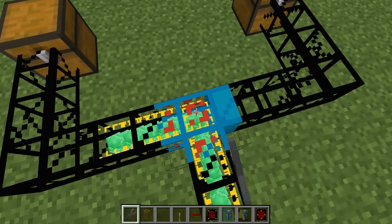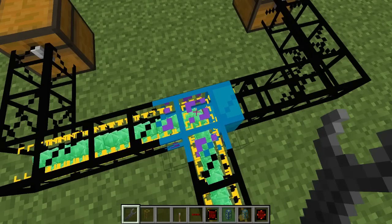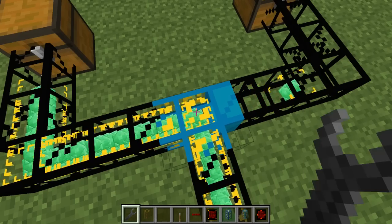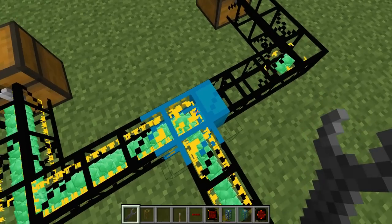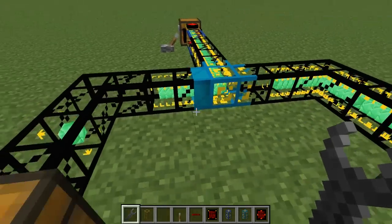You have to hold shift to adjust the color — I screwed it up. But there we go, yellow. Now it's routing yellow items in that direction.